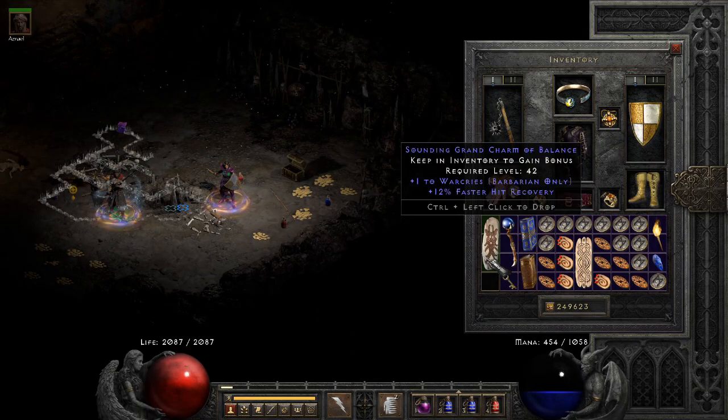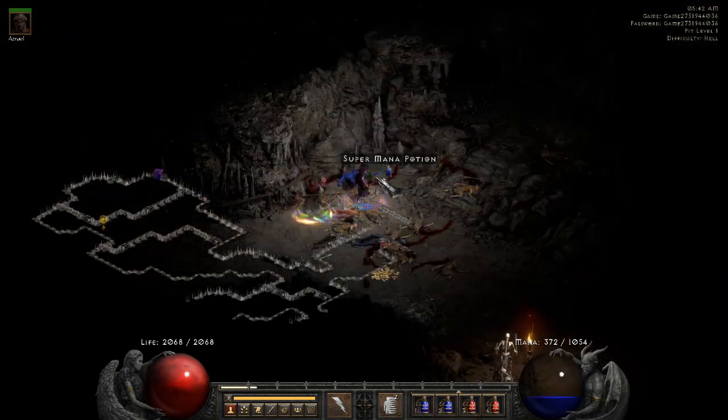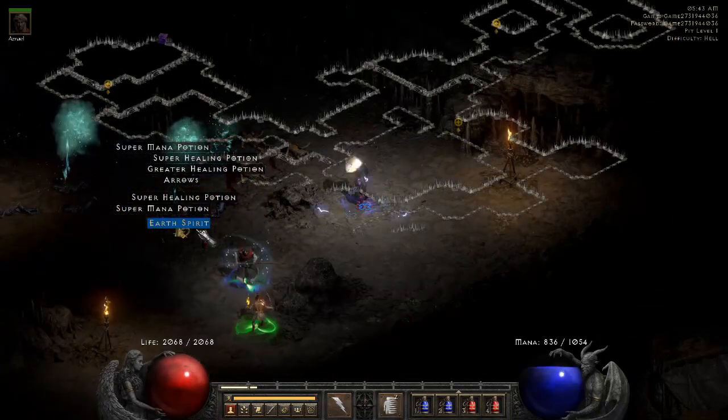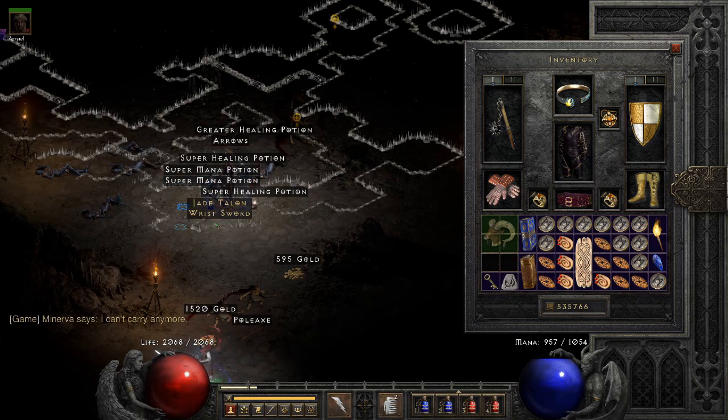In the same run we get this skiller from the gold chest in level 2, and the 'of Balance' suffix is always useful — this is a really nice roll overall. What makes this item the most useful though is that it's the only unique quiver with all resistances.